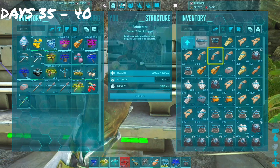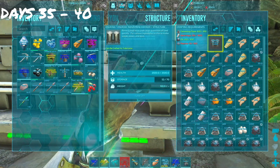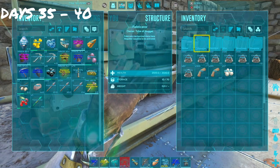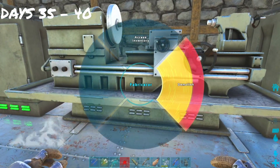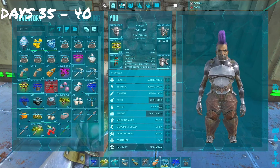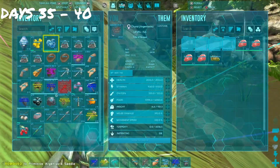We need the chemistry bench and industrial cooker tremendously if we want to get high-level herbivore tames and make narcotics. We then take the fabricator in our houseboat and replace it with the chemistry bench we just made — we already have power set up there so it just makes sense. Then we make a saddle for our newly bred weight bird named Chyna — Chyna for wrestling.